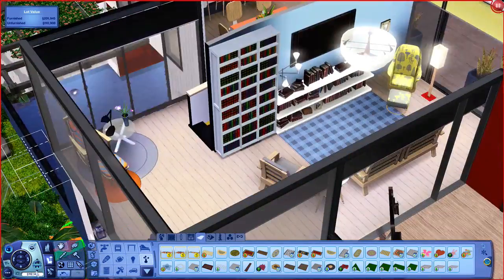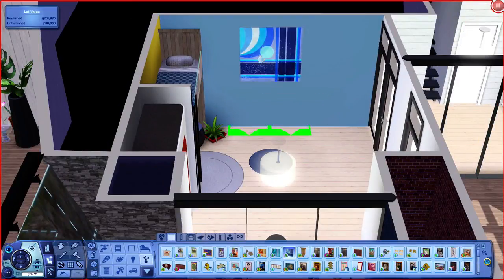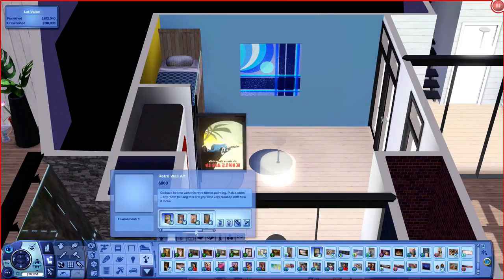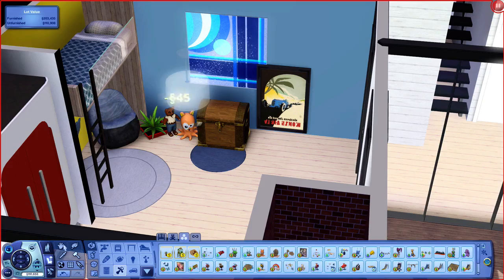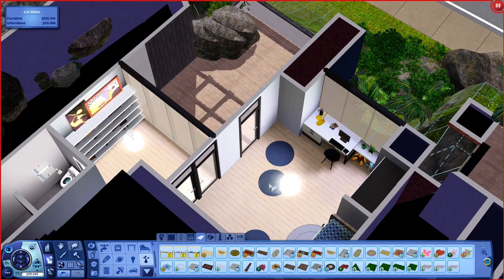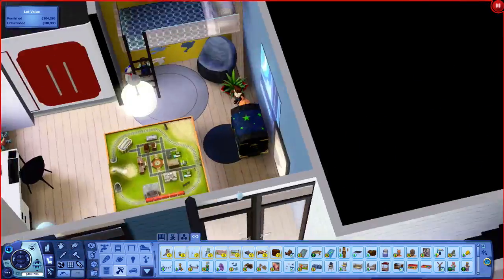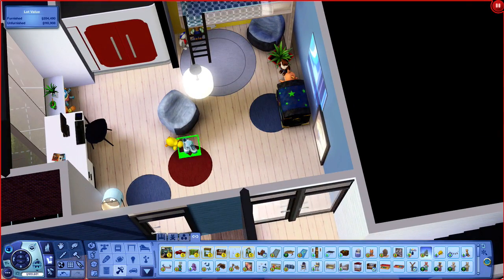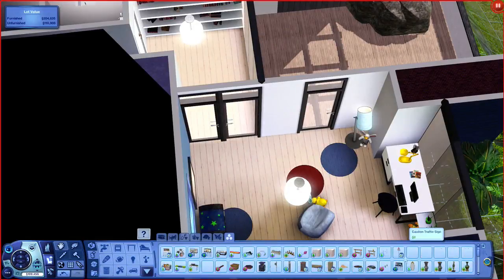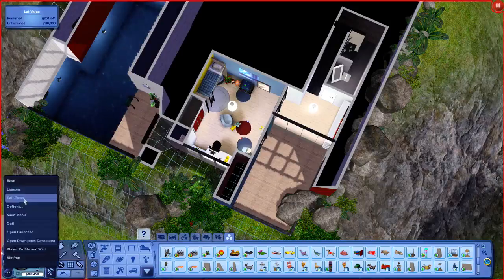Those birds underneath the bed are from the store — quite nice, kind of tucked under the bed. Putting some paintings up on the wall — love that car painting from Roaring Heights. Those paintings are awesome from that store pack or store world. In the buy menu, you have one painting, but you can actually click on it and select one of several different paintings that the pictures are actually of, which is really cool.